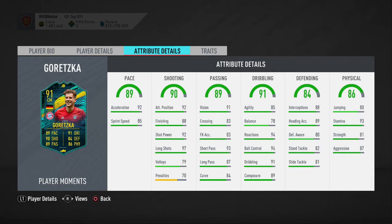His passing stats look very good across the board: vision 91, short passing 93, long passing 87, curve 84, free kick accuracy and crossing both at 83. His dribbling stats look absolutely banging — composure 89, dribbling 91, ball control 94, reactions 94. Balance at 78 is not the best; it's okay. Agility at 85 is nice but you'd probably want that a little bit higher.